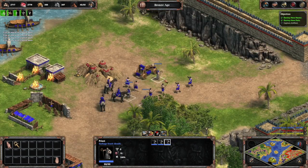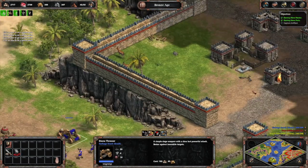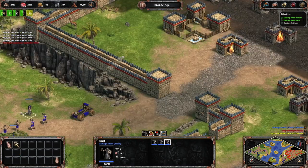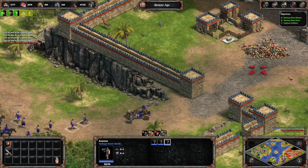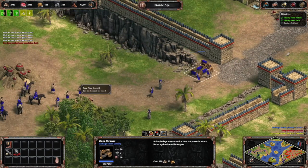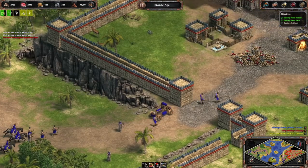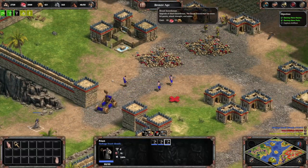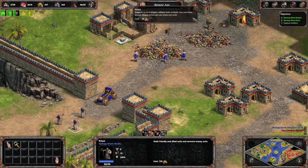Gameplay-wise, Age of Empires has various unit types — attack, defense, and siege — along with defensive buildings. Most people are familiar with the second game, but there are subtle differences. For example, in the market you can't trade resources, and the storage pit replaces things like the lumber camp where you can upgrade your units.